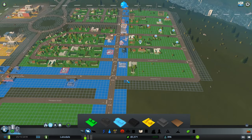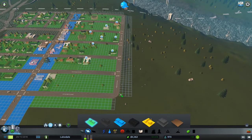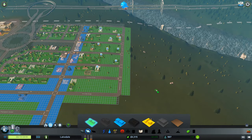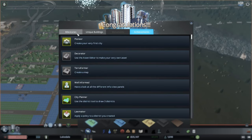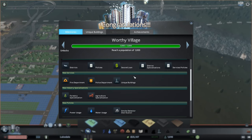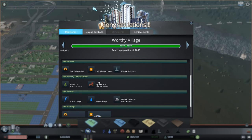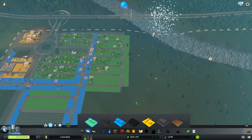Blue zoning on that side, blue right here too - oh there's no water over there. Perfecto - and there we go, worthy village! It's only been 3 minutes so we'll continue until we hit 20 minutes. We got our new area, district policies, second loan, district specialization, service policies, fire department, police department, unique buildings - we have forestry and farmlands reset. That's pretty much what that is.